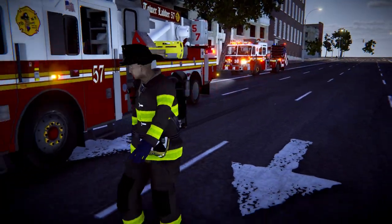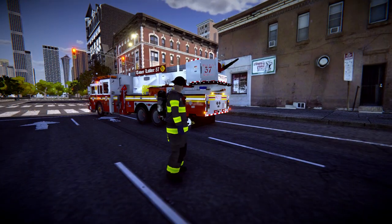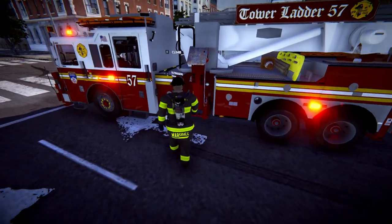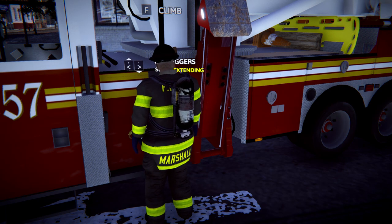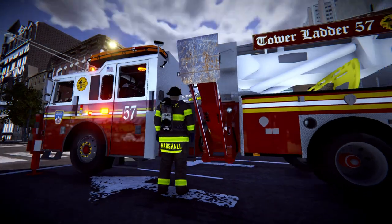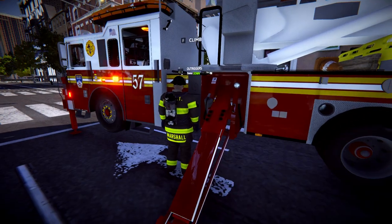We've got our ladder guy here. As you can see, we have our battalion chief here. It looks like the fire is getting a little out of hand on top, so we're going to want to utilize the ladder truck. We'll have this ladder guy get the outriggers down — as you can see, it's the two keys at the bottom, up top of the space bar and to the right. We'll extend these down. As you can see, they are coming down, lifting the truck up on the front and the rears. The riggers are almost down — there's the alarm for the fire. Truck is completely up now.